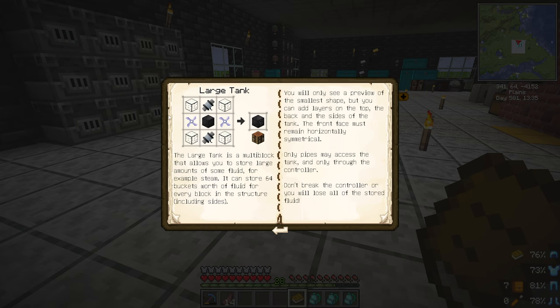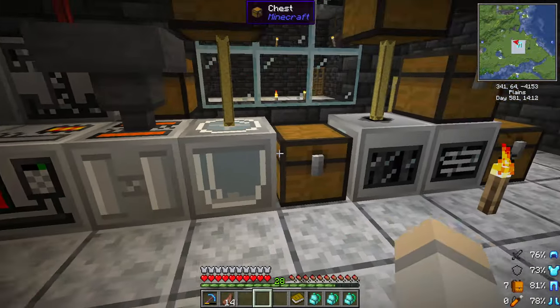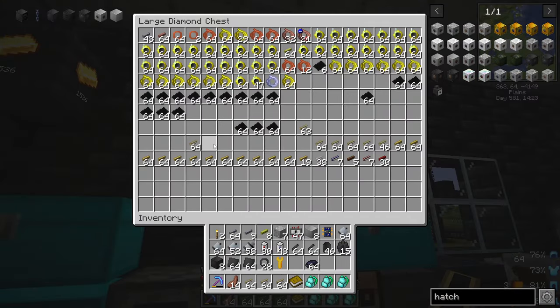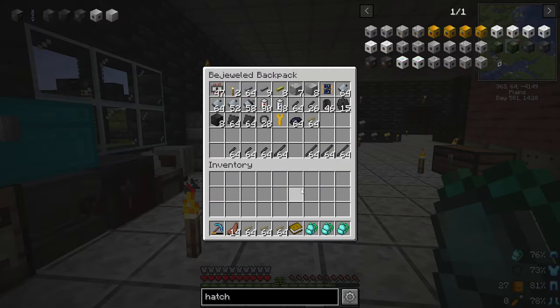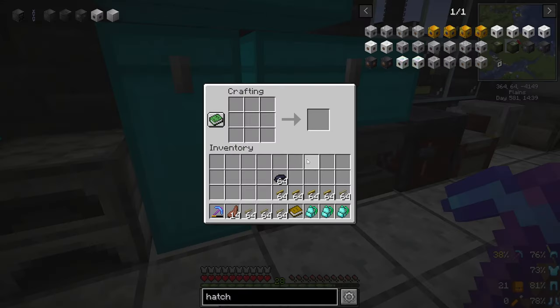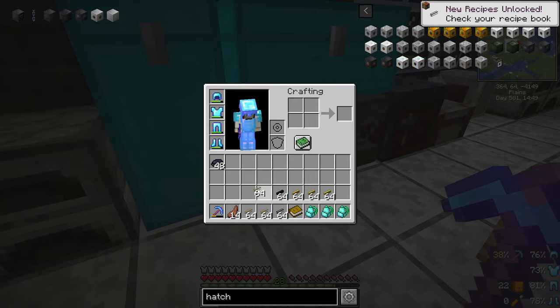Storing it in a tank might be an important one — that's in the book. Large tank — it allows you to store large amounts of fluids, like steam. It can store 64 buckets worth of fluids every block in the structure, including sides. You add layers on top, the back, and the sides. Don't break the controller or you'll lose all the stored fluids. So here's your black dye — we're going to need one, two, three, four of those. We got those guys and then our black dye.